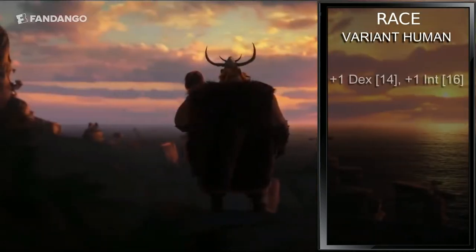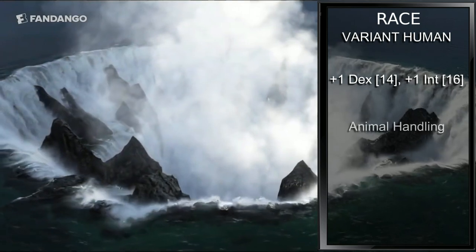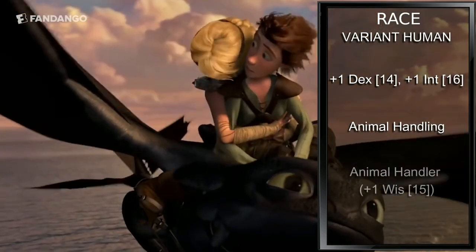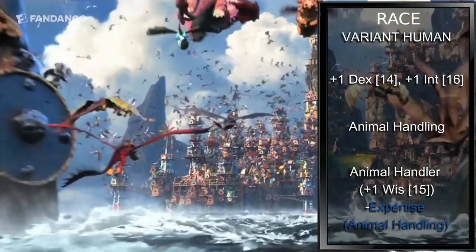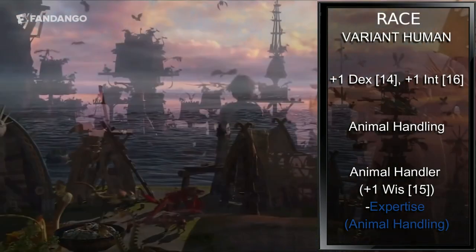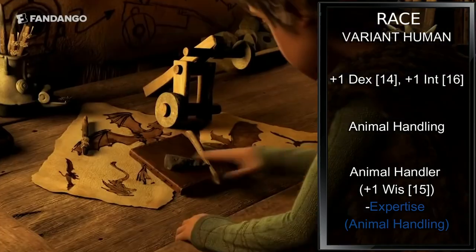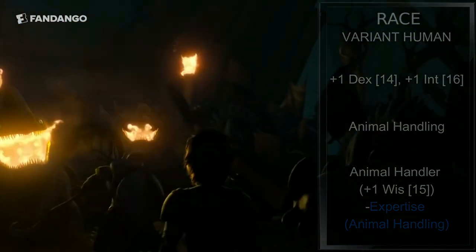For race, Hiccup is obviously Human. Variant Human will increase our Intelligence and Dexterity by 1 each to 14 and 16 respectively. Our skill of choice will be Animal Handling. For our feat, dip into Unearthed Arcana 38 for the Animal Handler feat. This will increase our Wisdom by +1 to a 15, double our bonus with the Animal Handling skill, and as a bonus action we can command a friendly beast within 60 feet of us. If you're completely against the use of Unearthed Arcana, change your racial skill to Survival, and instead take Skill Expert for a +1 Wisdom and proficiency and expertise with Animal Handling.